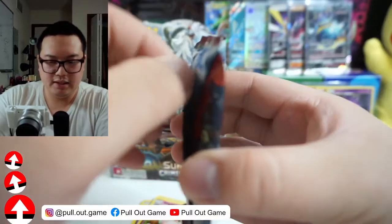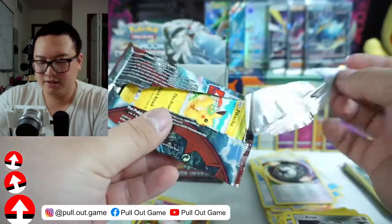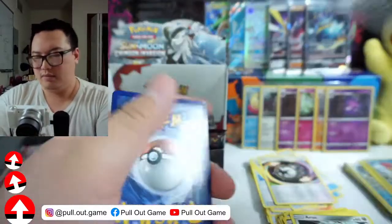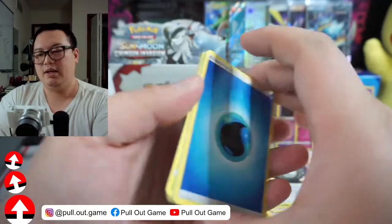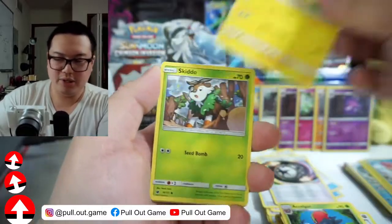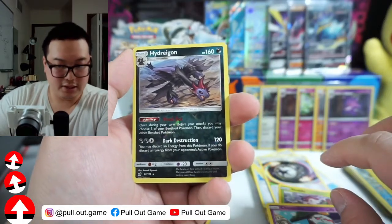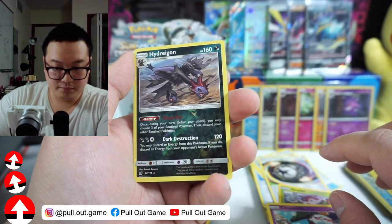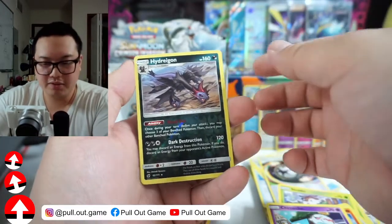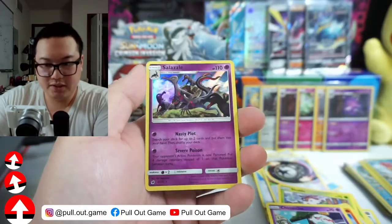Almost done — six packs left I think. This is just falling apart. Help me out Pikachu. Water, Wader Energy, Lairon, Cacnea, Magikarp, Excel Gore, Pikachu, Skiddo, Starly, Nomel, Chanko, High Dragon. I like this artwork more than the Darkness Ablaze one — I have a promo one for that.